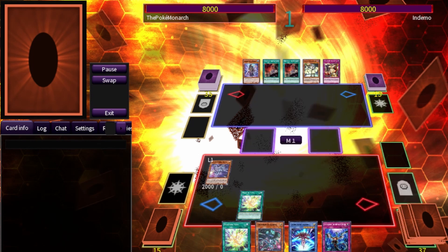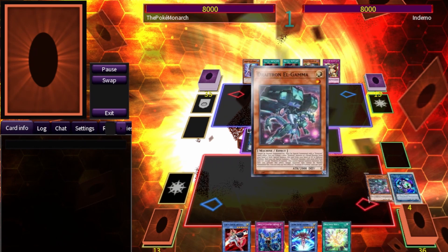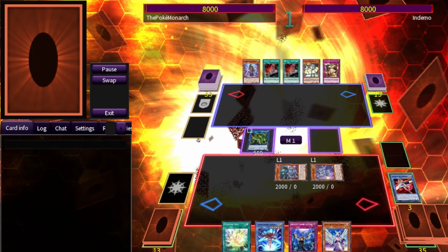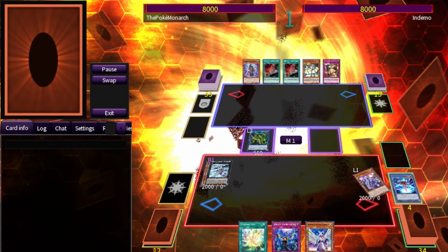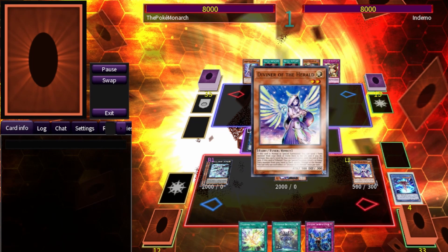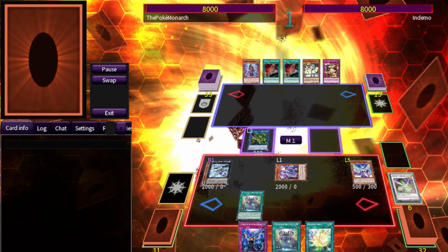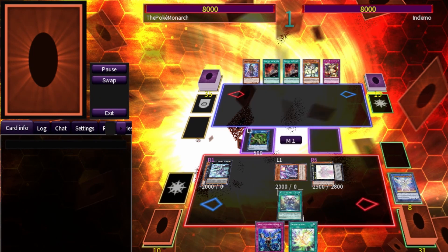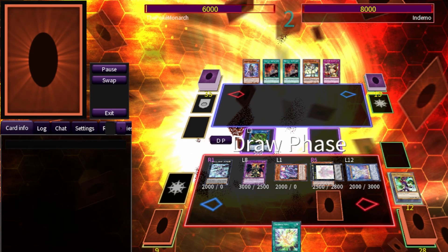We are going first in duel three. We bring out Alpha using our Nova, summon out Link Karibo, go into Alpha again, bring out our Predaplant, go into Gamma and Alpha, go into Mubeta Fafnir — he has no negates at this point. We bring out Zeta, go into Beatrice, use its effect to send the Ultimateness, summon out Ultimateness, bring out Red-Eyes Dark Dragoon, setting one and passing turn.